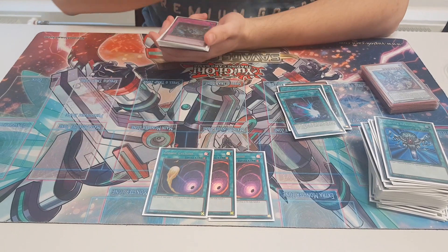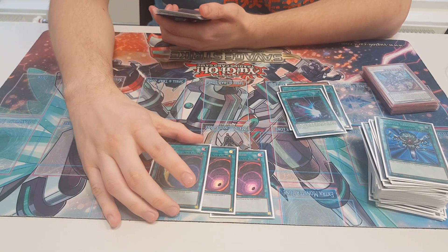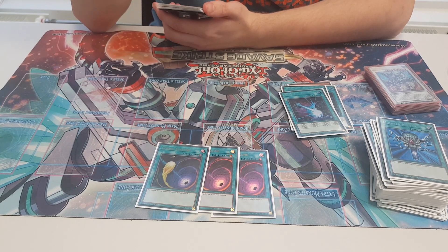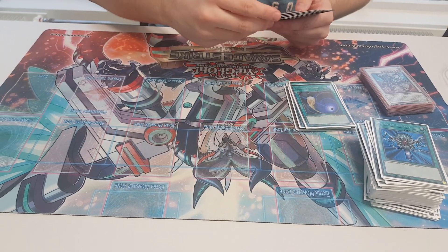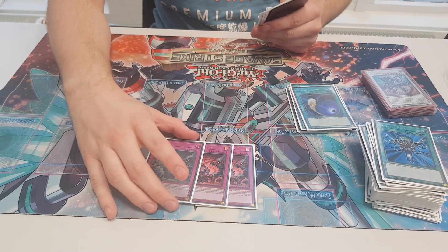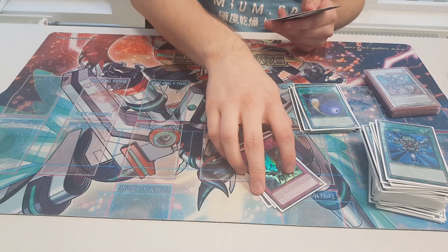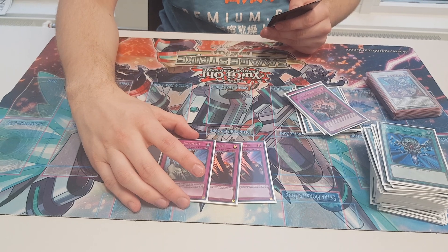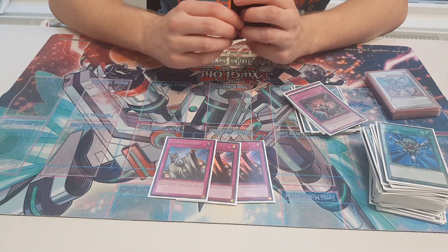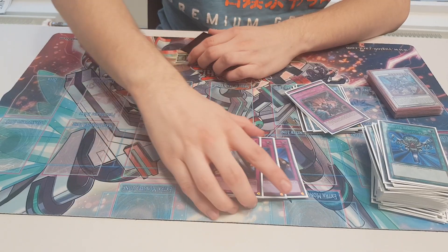Three Cosmic for mirror and just other Buster Lock decks, and also Altergeist and things like that. Three Evenly for back row decks, Altergeist and just combo decks if you want to clear a board. Three Judge for going first, to negate Dark Ruler — a really good card in my opinion.